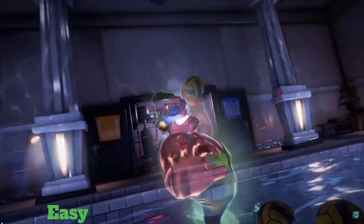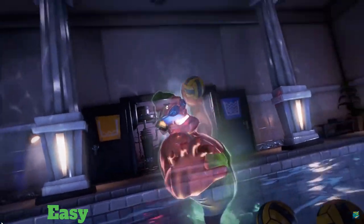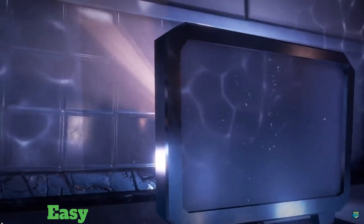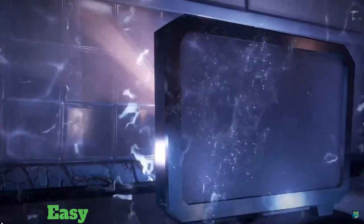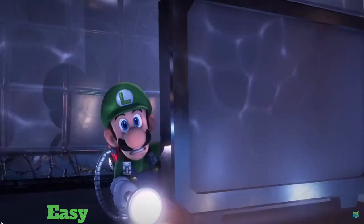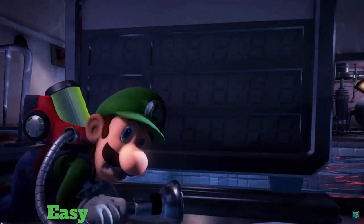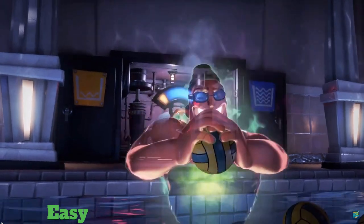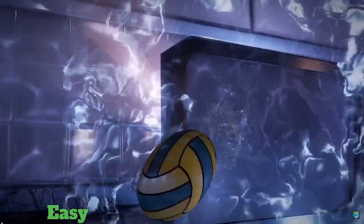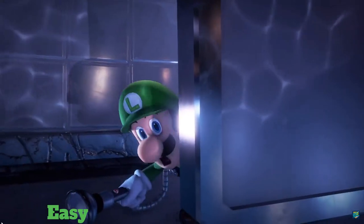Next up, we have Johnny Deepen from Luigi's Mansion 3. He's a trainer who throws volleyballs at you. You just have to dodge these and navigate your way around the pool with Luigi by hiding behind obstacles. Then you just have to lower the pool water level, and then he's going to get stuck at the bottom, and then you can eventually capture him.